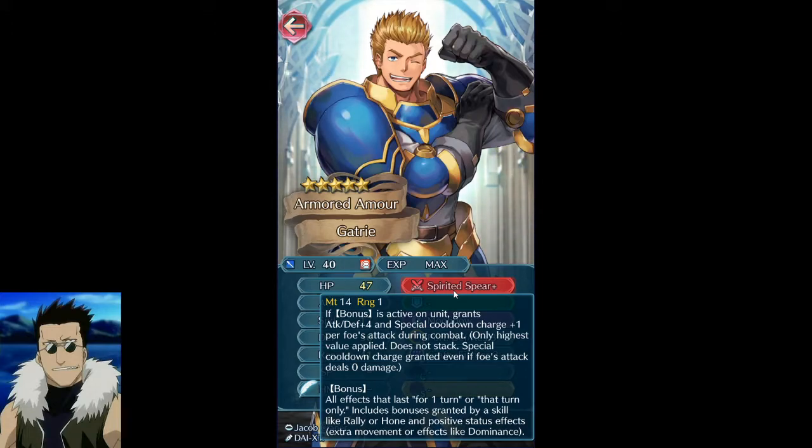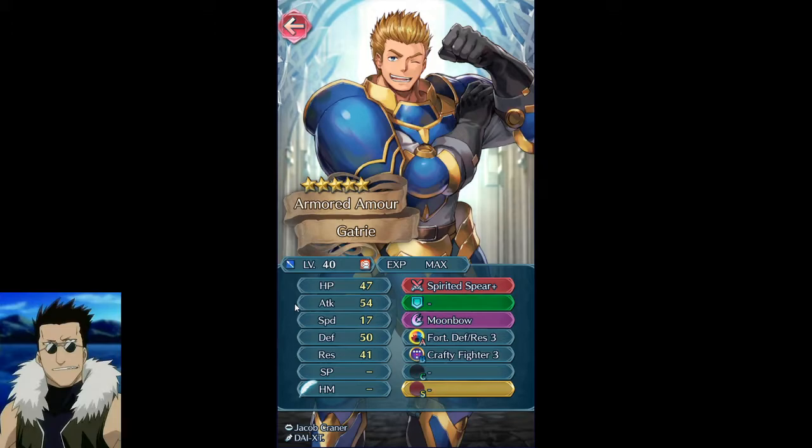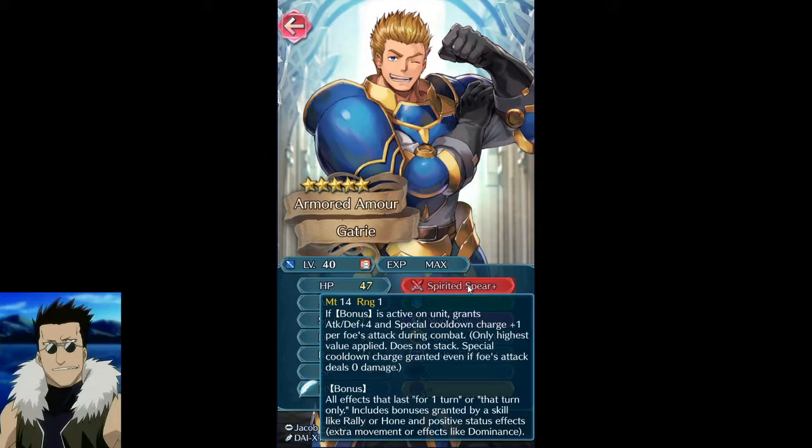It's like Guard mixed with Vengeful Fighter, minus the special charge, and his spear is basically a huge weapon in spear mode. Would I build this guy? Probably not — I don't really like armors. The only armor I use is Vector because he's insane. What other blue lances are you going to give this to? If you're running an off-meta pick like I run Echidna for green, this could be a decent axe, but I prefer the pirate one that doesn't require bonuses.